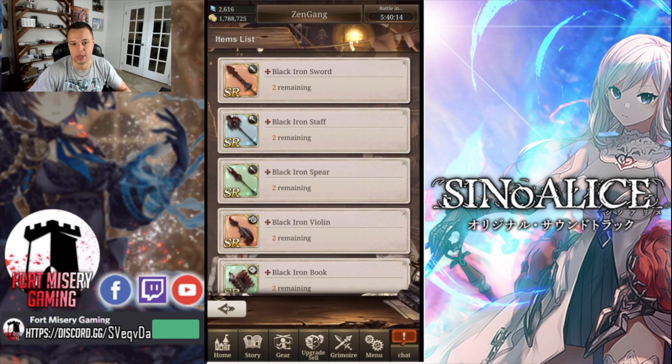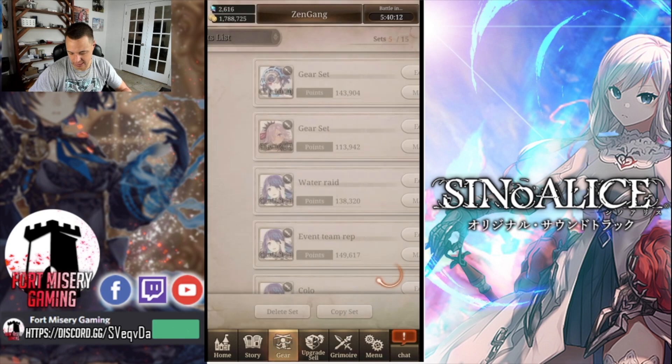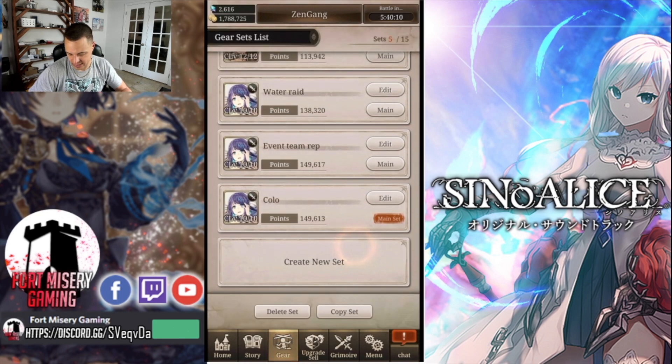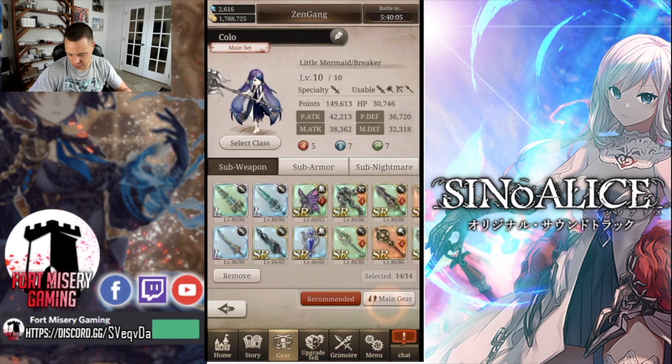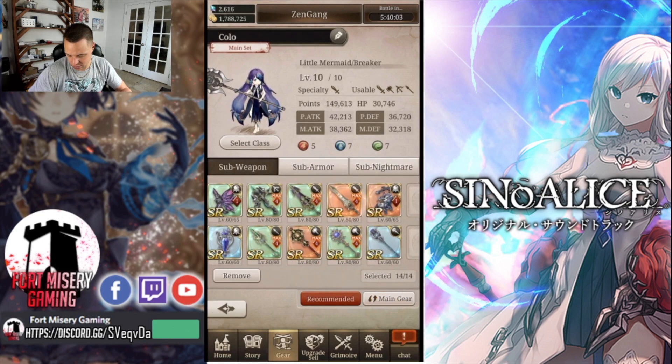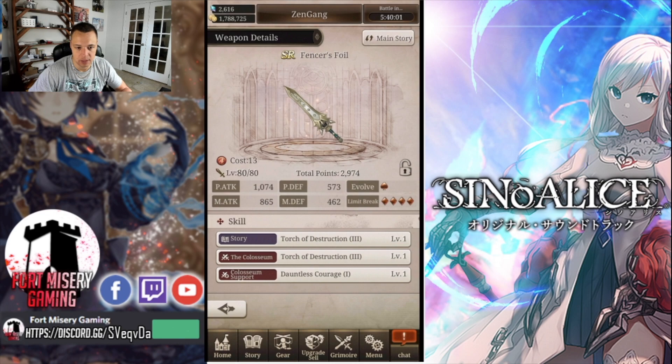Stat-wise total — I can check my level 80 real fast. A level 80 tier three Torch of Destruction with Dauntless Courage 1 goes up to about 3,000 stats. The legendary ones are around 3,600 stats. So you're losing about 600 stats, but you are getting Dauntless Courage 1. And on top of that, your cost is 5 less, which is huge for your DPS group. That's the thing to keep in mind for this event.